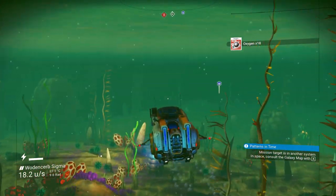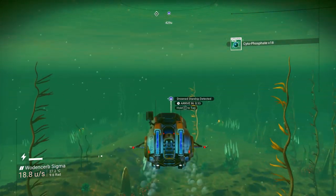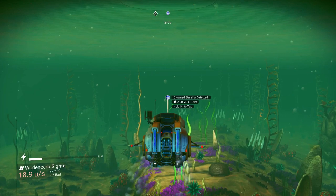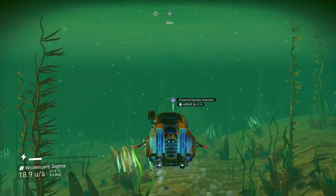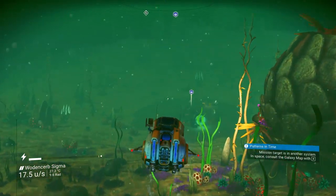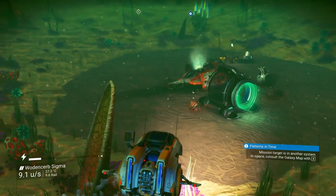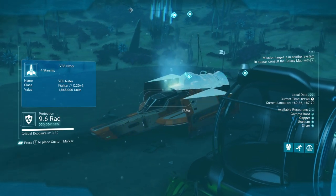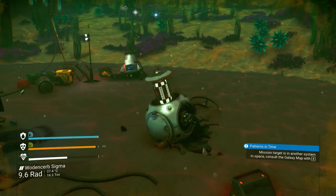I just realized the name of my — okay, the name of the planet is Woden Serb Sigma. Pretty interesting. All in all, this ocean is rather benign — I would have expected such a deep ocean on a radioactive planet to be a little more dangerous. Fighter C-class — garbage. Nothing good for us here.